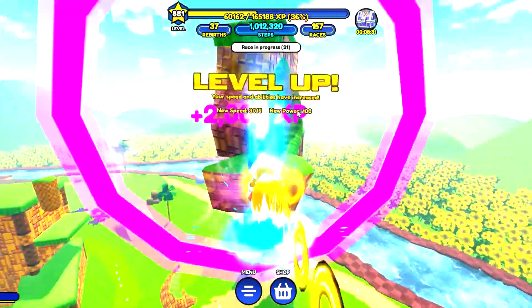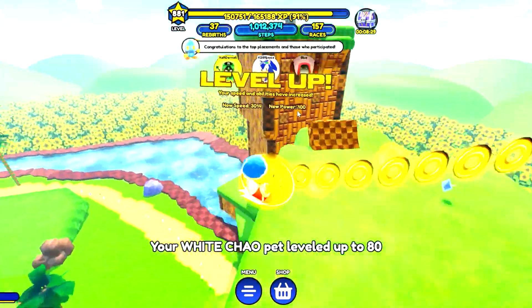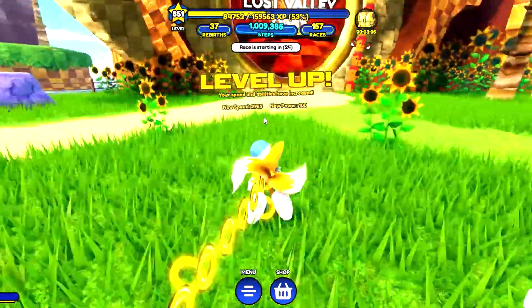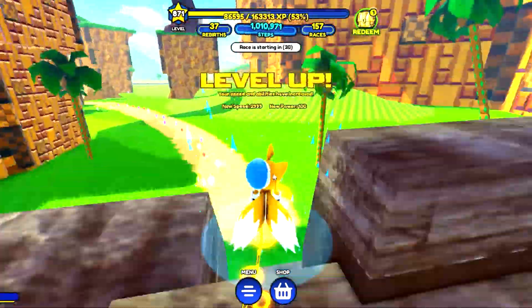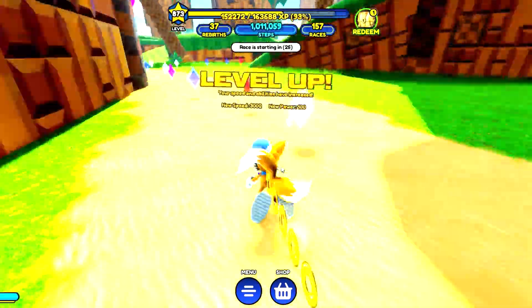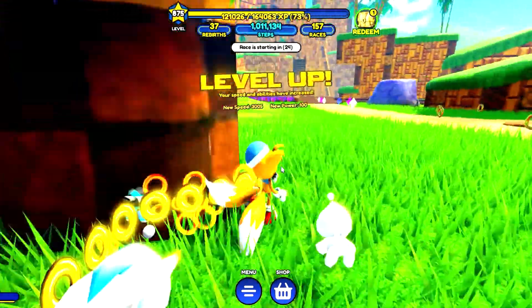The giant rings in the sky, which are called sky rings, are giant rewards of XP. These can be challenging at first, but later on you'll be flying through the sky. Even though rebirthing resets you back to level 1 and makes you slow again, it extends your max level to reach even faster speeds.